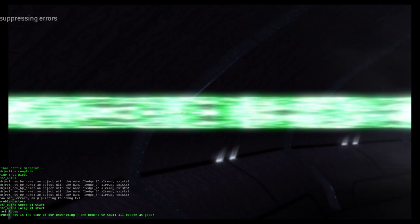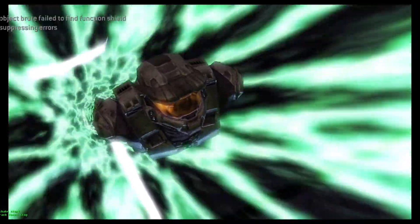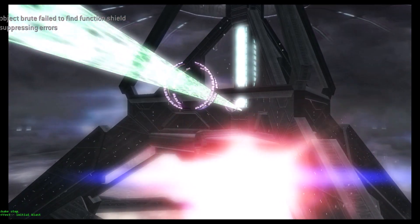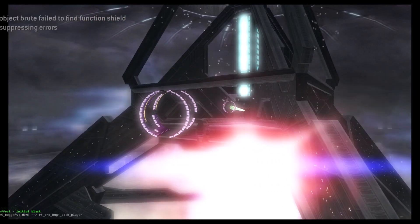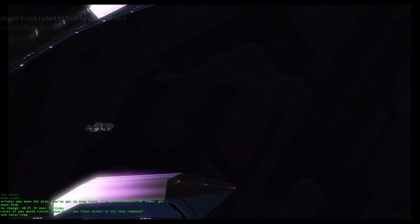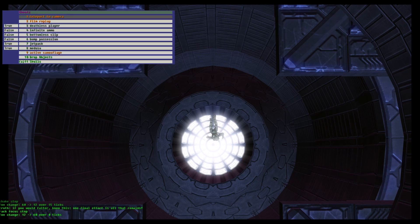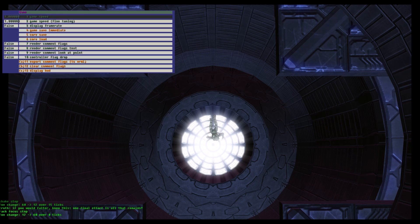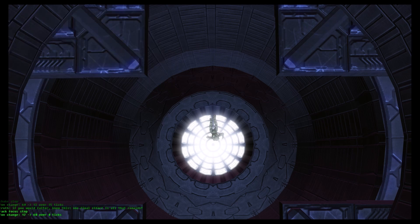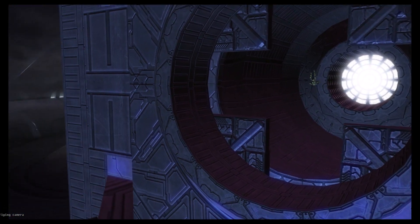Here we are starting the cutscene and Master Chief is riding the green beam, which is actually something interesting in and of itself, but I'll explain that in a little bit. Notice the green beam is moving forward, and I'm just going to pause the game right here and change the speed down to zero so we can fly around without the cutscene continuing.